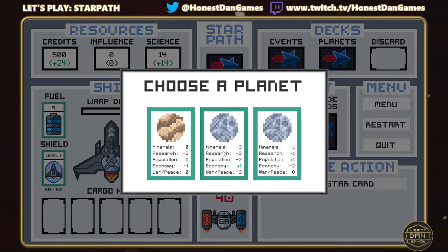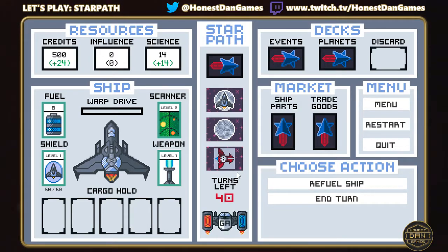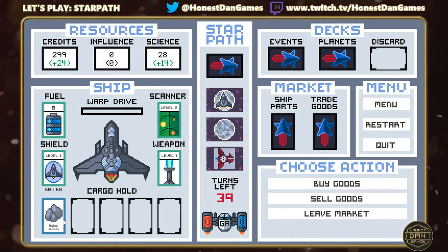None of the three planets look particularly good, but this one has good economy, meaning they sell more items. We'll land on it and visit the market. We've got quite a lot of credits now. Unfortunately they don't have any warp fuel. They do have general trade goods and ship parts you can upgrade — including the best scanner, though it costs a lot. I'll buy some spores to show what purchasing an item looks like — they go into my cargo and I can sell them elsewhere for profit. In the version I'm developing, different factions value different items, so there's more thinking about what to buy and where to sell.